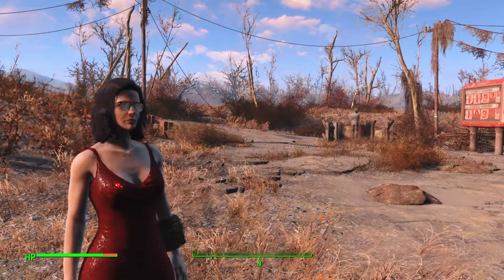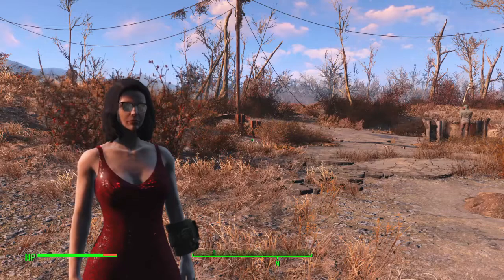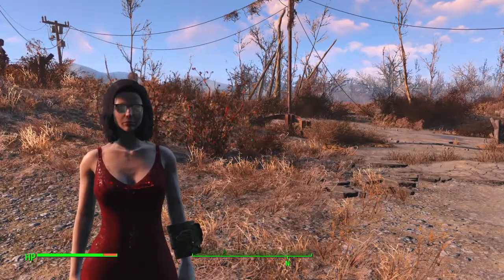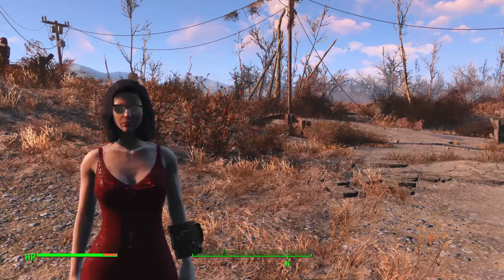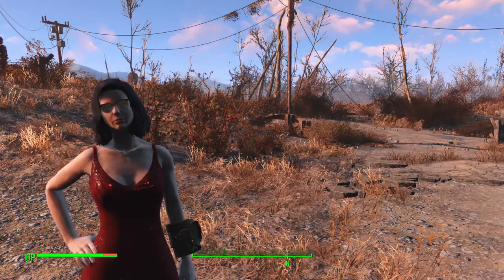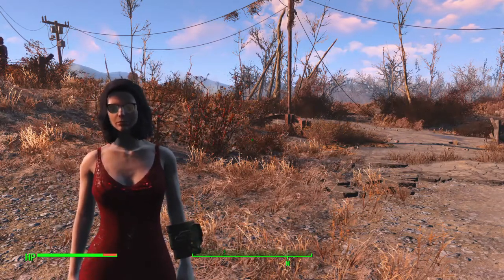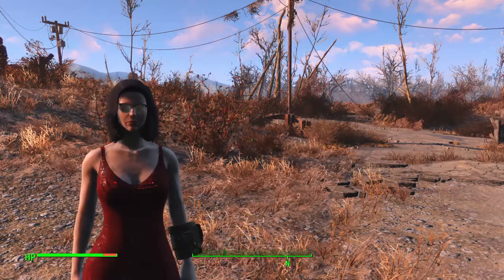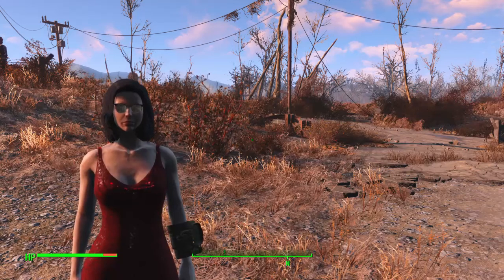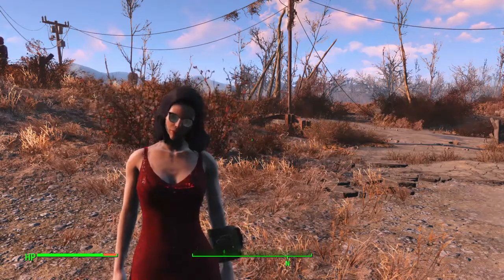As you can see, we're at the Red Rocket down from Sanctuary. The premise of this build — this is Eazy-E's Billboard Challenge — the premise is this is a forward outpost at the top of the hill where the road goes down to Concord. Kind of a forward lookout to serve as advance warning to Sanctuary if anything comes up the road.